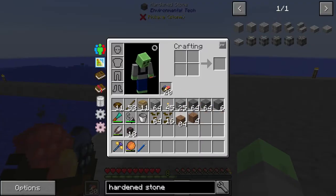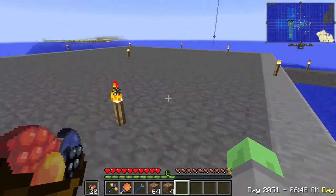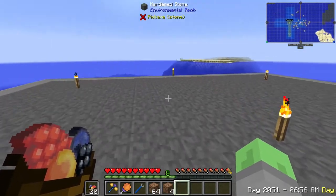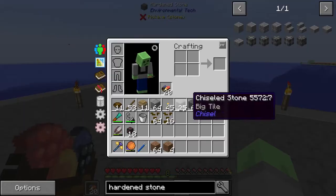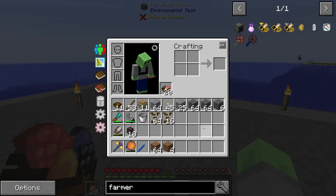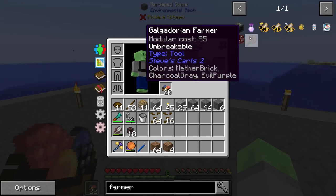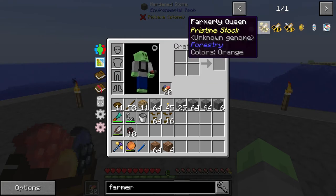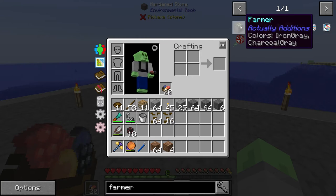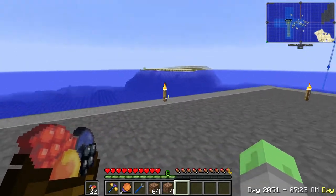We have some dirt and some canola seeds. The idea here is that we are going to create a field to use for canola harvesting. I'm thinking about using the Farmer from Actual Additions because it's worked fairly well for me in the past — pretty easy to use and understand.